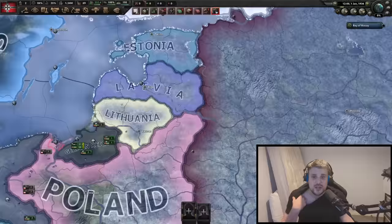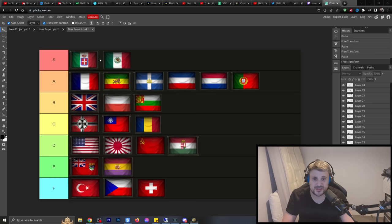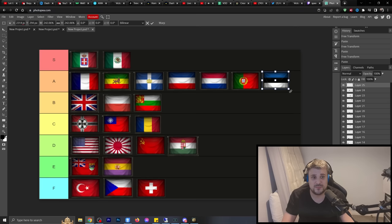The Baltic focus trees — I'll put them all into one. Lithuania is probably the best with the Polish-Lithuanian Empire path, and there's the funny alt-history of Estonia forming like an Arctic empire. The Baltic focus trees are actually pretty damn good — they're the best ones included when it came to the focus trees added in No Step Back.